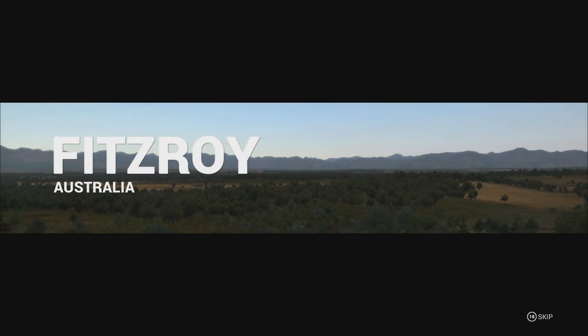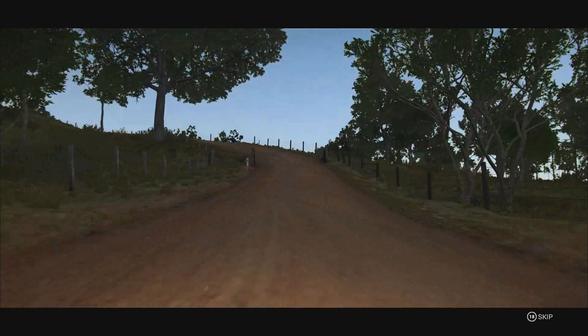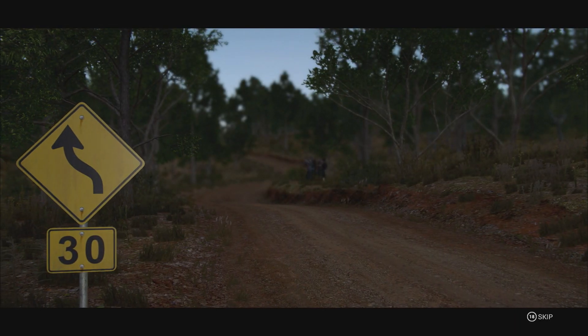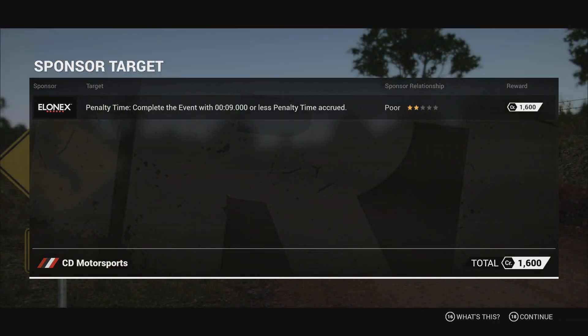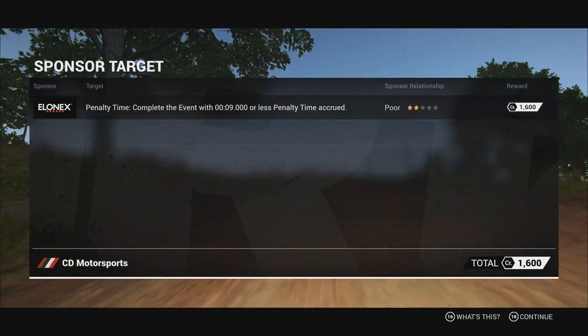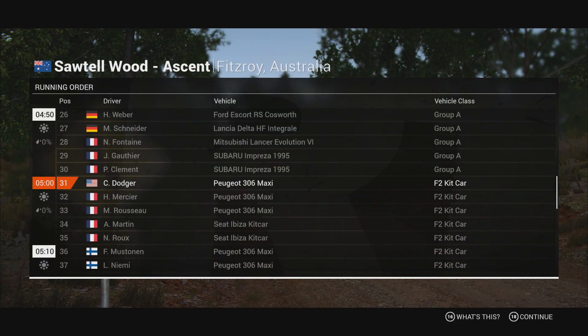Here we go into Australia — new terrain, first time on dirt in the kit car. We will see what it's like. Penalty time: complete the event with nine seconds or less of penalty time accrued. So that's basically two offs, two hits. Do spectators count? We're allowed — well, let's try for none of those.